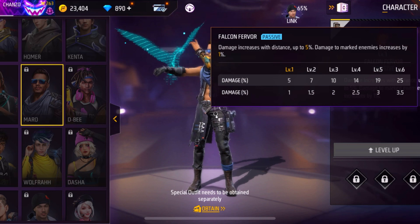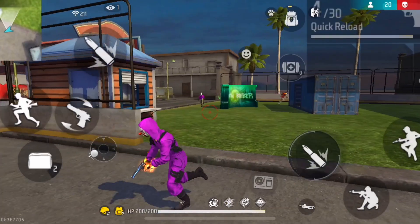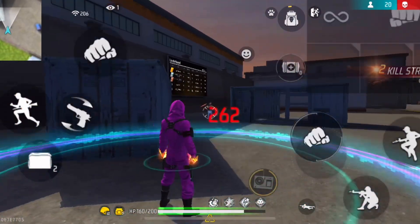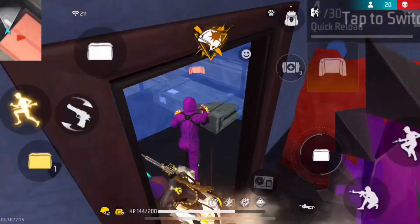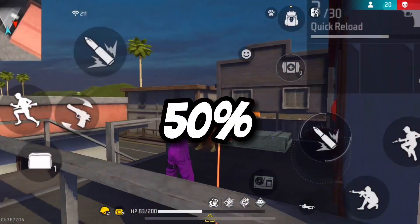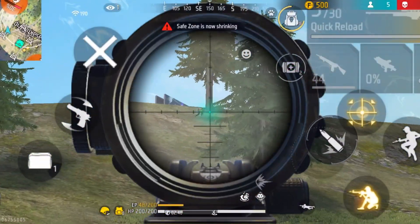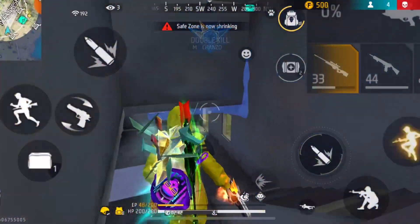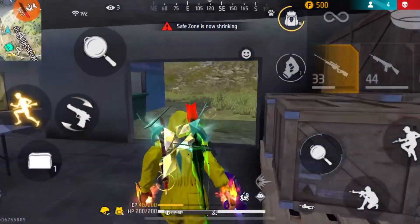For the third passive character you can either use the Laura character or the Killy character. Most of the time we do in-scope drag shots when an enemy is at long range, so if you use the Laura character and fire while scoped in, the accuracy will increase by 50%. If you guys keep losing many matches in the BR rank mode, you might be making some mistakes — check out this video to know 10 mistakes that players make when playing battle royal rank matches and how to fix them.